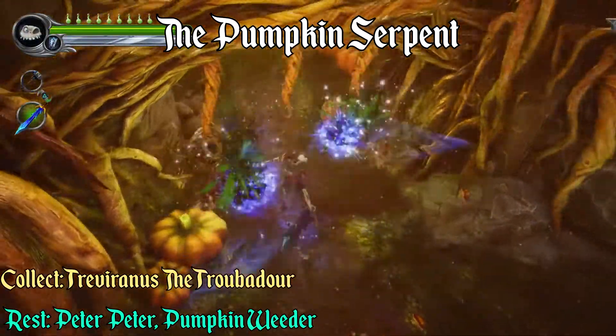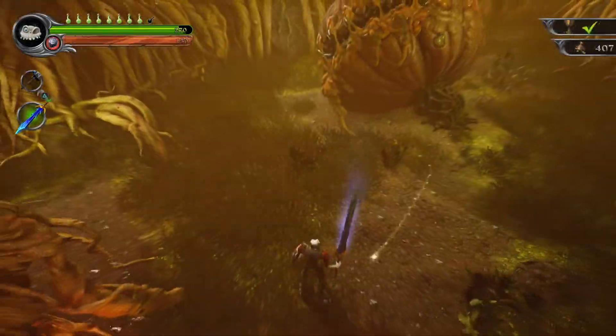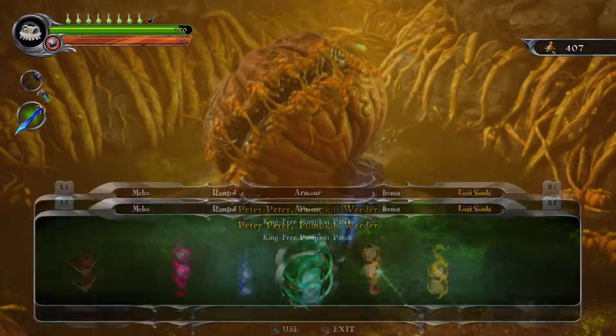At the start of the Pumpkin Serpent, on the left hand side you can go through past the tendrils. Just next to the witch's cauldron will be the soul. You want to use this soul right next to the dead Pumpkin King.